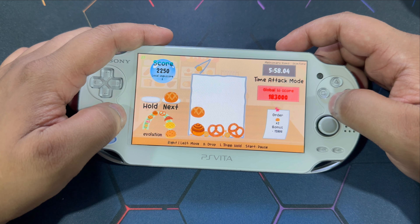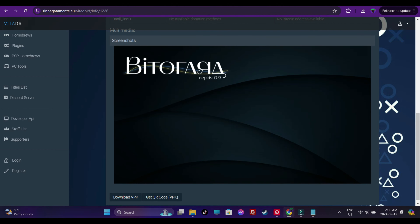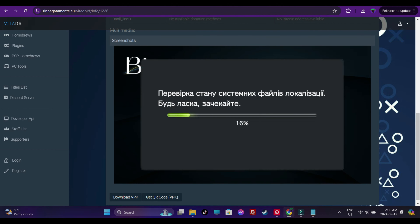Vita Hildiad — I can't pronounce this. It's a localization tool. This application allows you to install a complete Ukrainian localization for the PS Vita system. I don't have much idea about this, but you can install it and try it out if you want to.